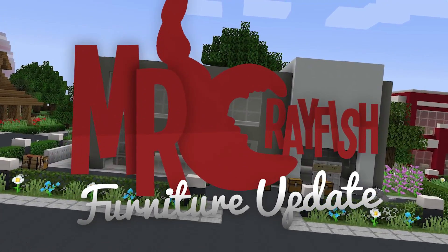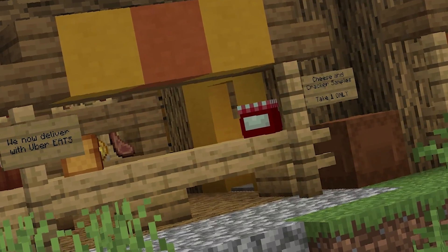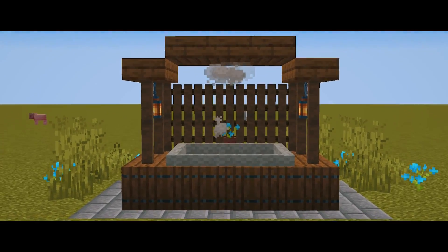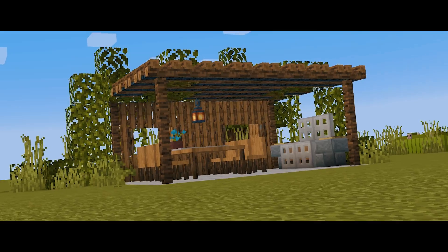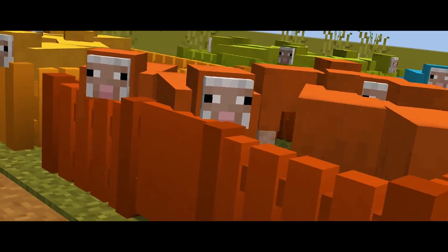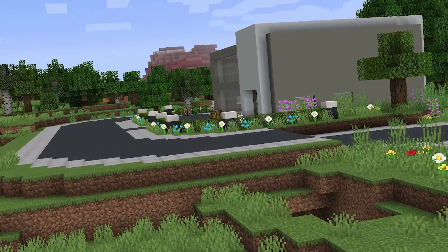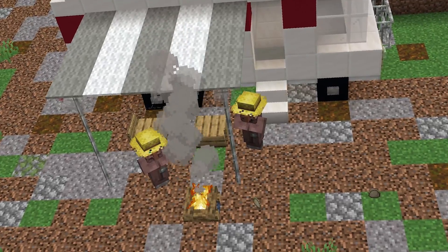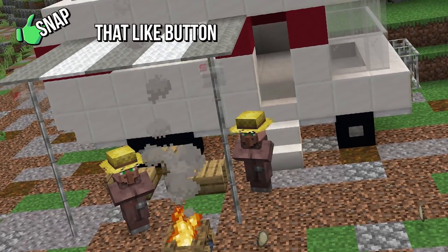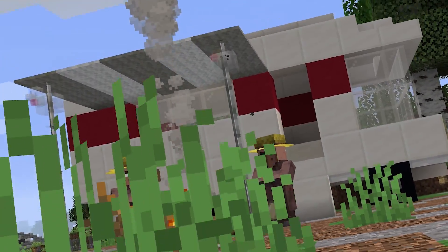Hey guys, it's MrCrayfish and welcome back to another furniture mod update. This update today is insane because it adds in 56 new blocks into Minecraft. Let's check it out now. You heard me correct — 56 new blocks added across four new pieces of furniture. We've also got brand new blocks never seen before in the furniture mod. If you guys are excited for today's video, drop a like down below and subscribe and turn on that bell if you want to keep up to date with every single furniture mod update.